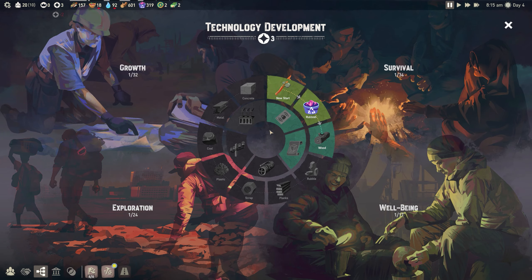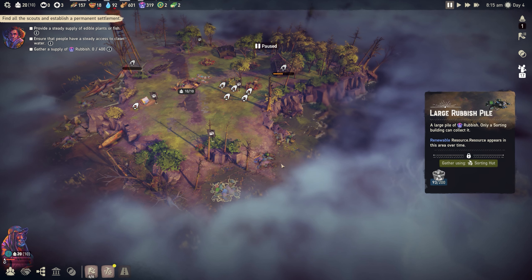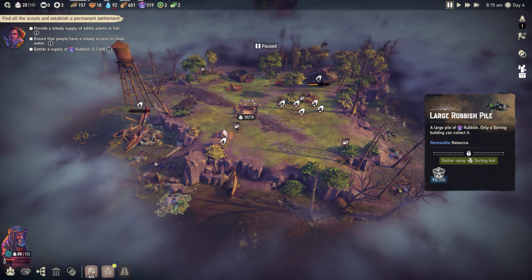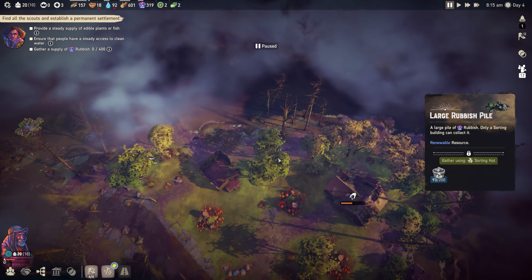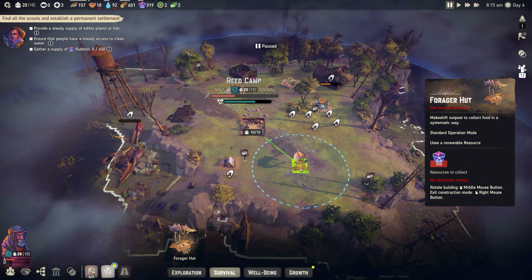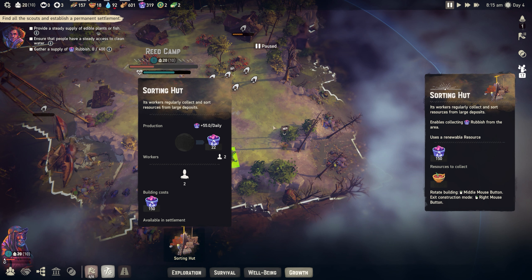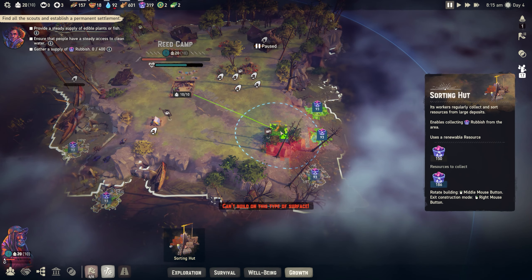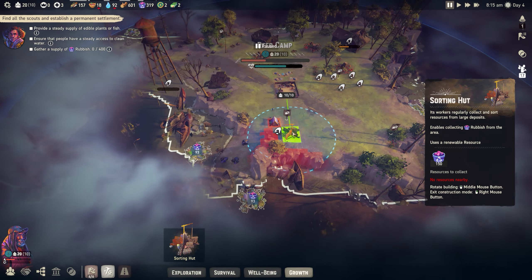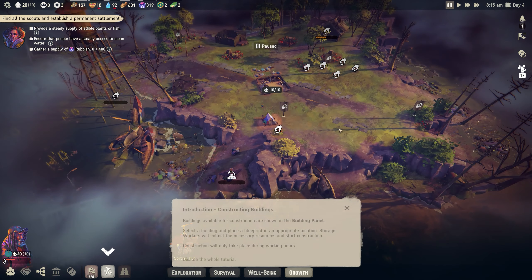We've only got three points left. Rubbish deposits are regenerative - they come back over time. There are some piles out here as well. In the survival tab we now have the forager hut. It costs 350 rubbish, so we might need the sorting hut first to get more rubbish. There's actually a third deposit down here. We'll build the sorting hut there and let them get started on construction.